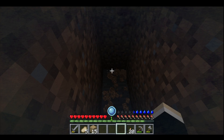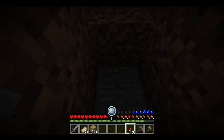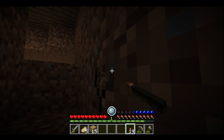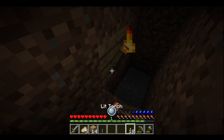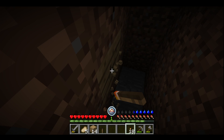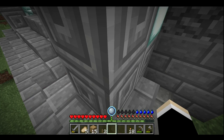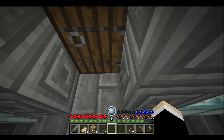Let's see if I can place the torch now. What the... Now I can't get out. It says torches are invisible. So annoying. I guess we're not going mining. That was the plan for this episode though. I don't know what to do now.